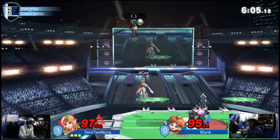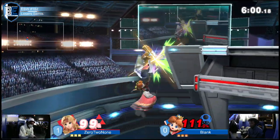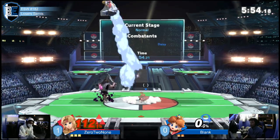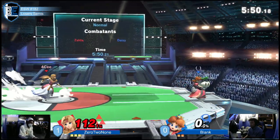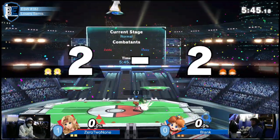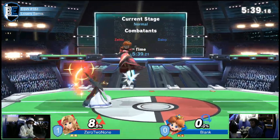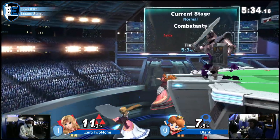Whichever one finds the hit here will get the kill. Not going for it all — still gets it! Yeah, one of the few times we've seen them go off stage to edgeguard. Got stuffed out, but just let the fair rip afterwards because blank is a little too quick to try and get back on stage. Turnip combo coming through.